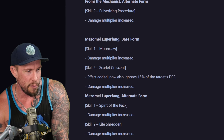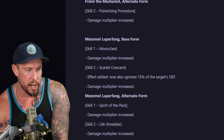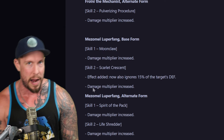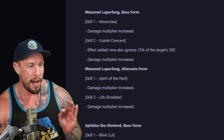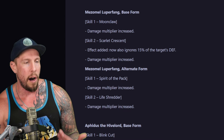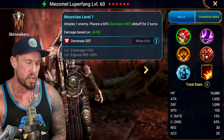Even 15% ignore defense is dramatic. It's big. And then in alternate form, a damage multiplier on the A1 — which is an AoE — and a damage multiplier increase on the A2, which is also an AoE attack. They just buffed everything about this champion.